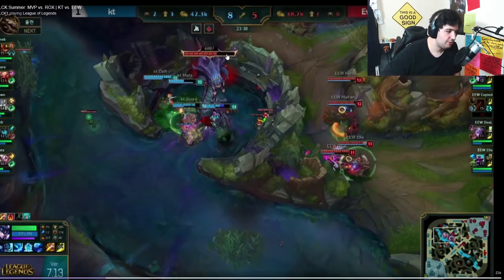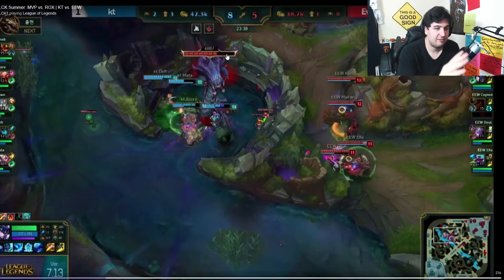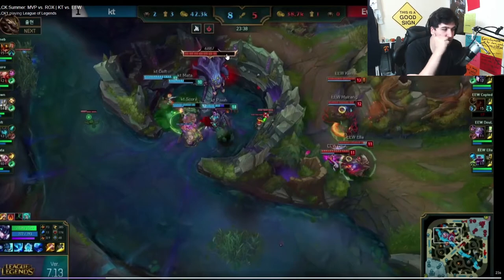The most important thing to know right now is that Ever8 don't have any flashes. Camille, Sejuani, Taliyah, Varus — who doesn't have a dash — and Braum: none of them have flash. They just have Cleanse on Taliyah and Smite on Sejuani in case she tries to steal. On KT's side, you have Jarvan, Galio, and Kalista — they can bump a group of people. In competitive play, teams know everyone's flash timers, so KT knows precisely who has flash and who doesn't.